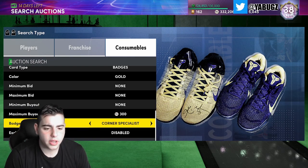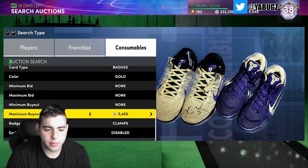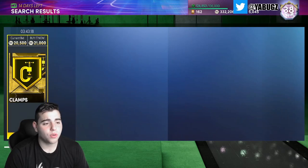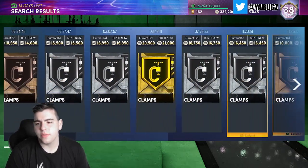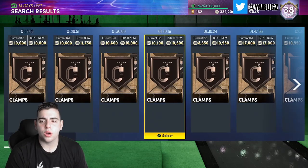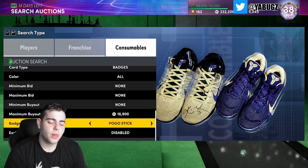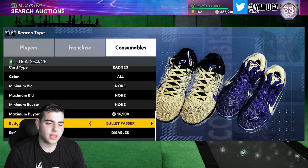Another good filter is Clamps. Clamps and Range Extender are probably the best badge filters in the game. Bronze Clamps were around 10k the other day and are now up to over 20,000 MT. Bronze Clamps are at around 10,900 — if you can get them for under 10k, that's a pretty good investment because when they drop an OP card, badges will sell fast. It's definitely not a bad investment if you get it for the right value. Range Extender is also another badge you want to look up.